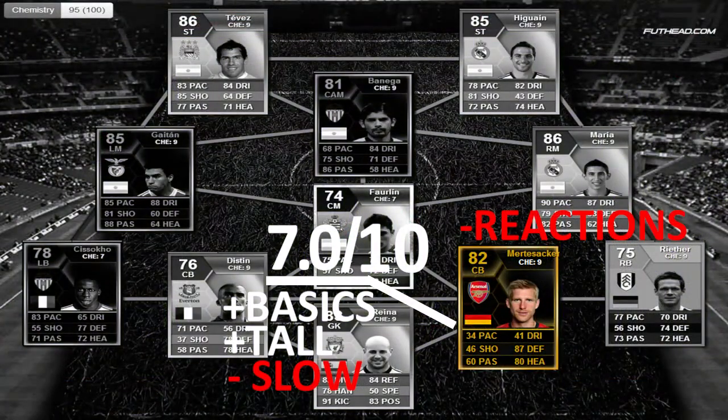Hopefully enjoy the clips. I'm giving Mertesacker a 7.0 rating. Basically, his basics are really good — same as O'Shea was — but he's a lot slower than O'Shea, so he really has to rely on his basics: interception, passing, standing tackling, maybe sliding tackling, jockeying to an extent, and really just being an overall proper defender without the pace.